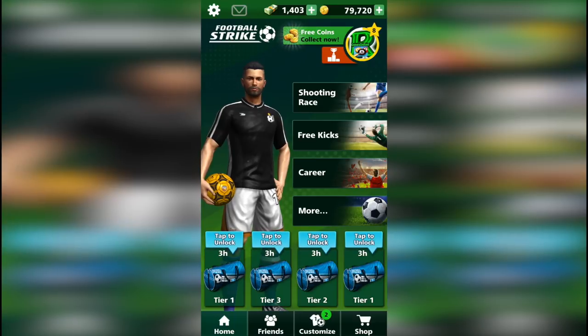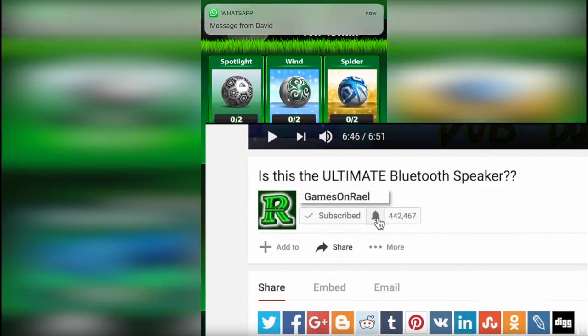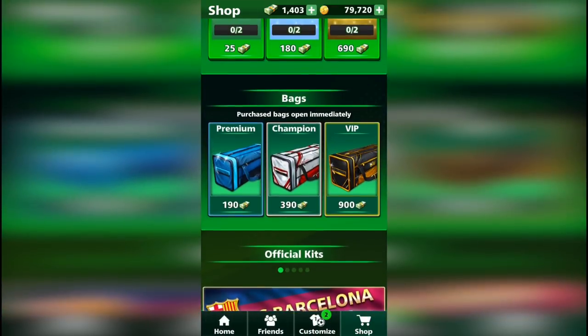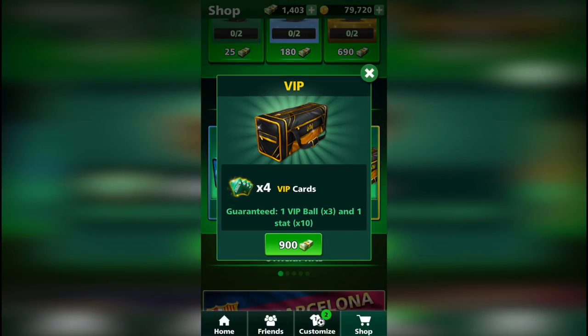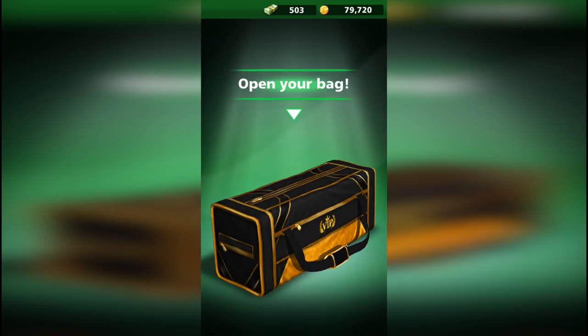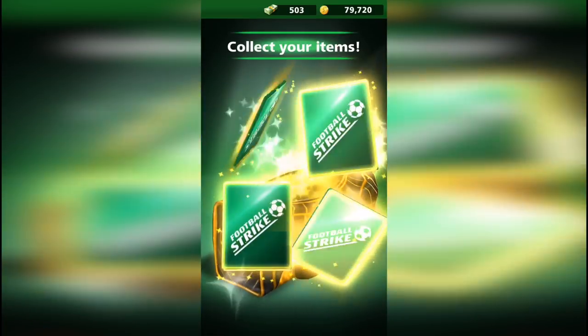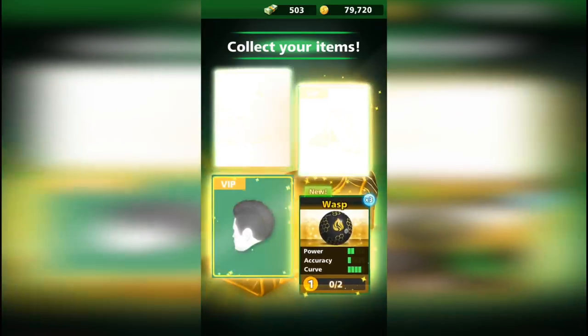Over here I'm going to buy the VIP bag. I have 79k coins and some cash, so we will start the video by me buying the VIP bag and then we will go down with the coins also because I will upgrade what I get. We're going down to about 30k, let's see what we're getting.